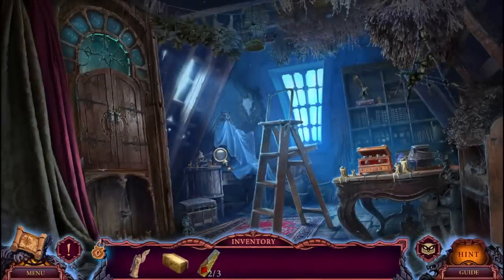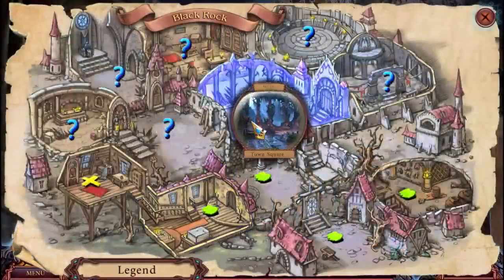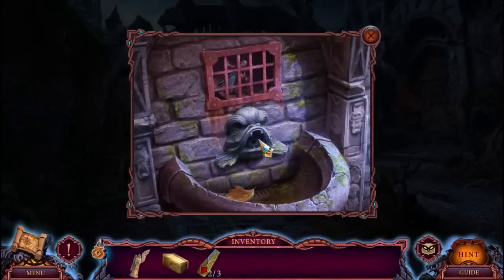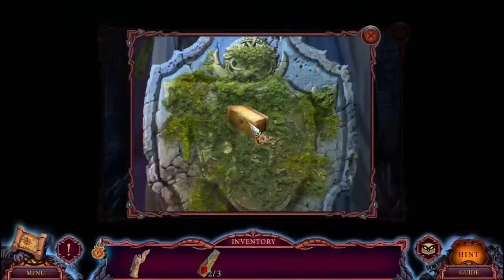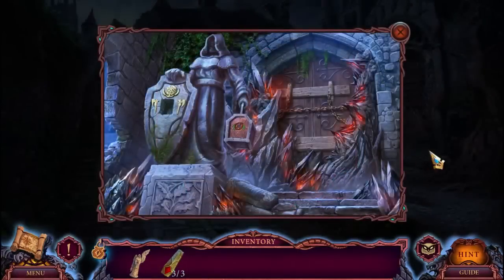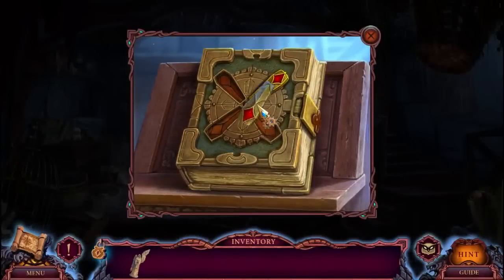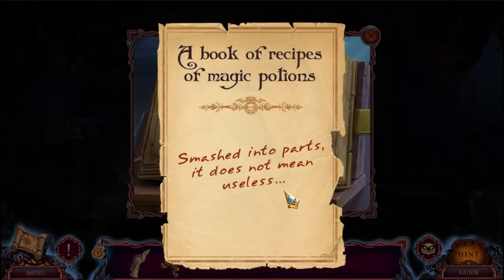We have another one of those - two out of three. Perfect. We still need to track down Louise - we did track her down, but that objective is not clear. I honestly don't know what to do here. Well, apparently something over here - oh, I can brush off the moss, there we go. I found the third and final piece for the book. Let's go back to the book and put it here and see what we uncover. Got to be a recipe for it or something. Oh, there's our frog.